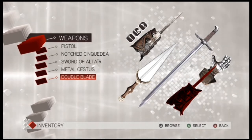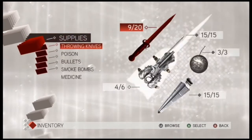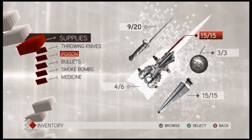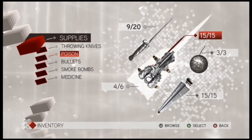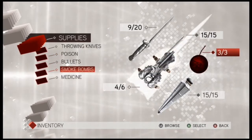You need the double blade as well because in this game you get two hidden blades. You've also got throwing knives, and from your hidden blade you can shoot poison — when you stab people with poison they spin around and fall on the floor. Then there are bullets and smoke bombs.